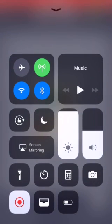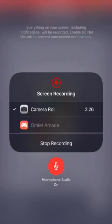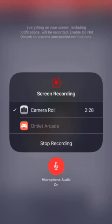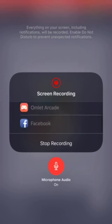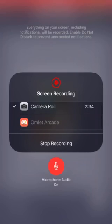To stream, pull up your screen recording app and push down on it. Instead of just clicking it, scroll down to Omelet Arcade and select that. Then you're going to want to turn your microphone on so everyone can hear you whenever you talk throughout your games.